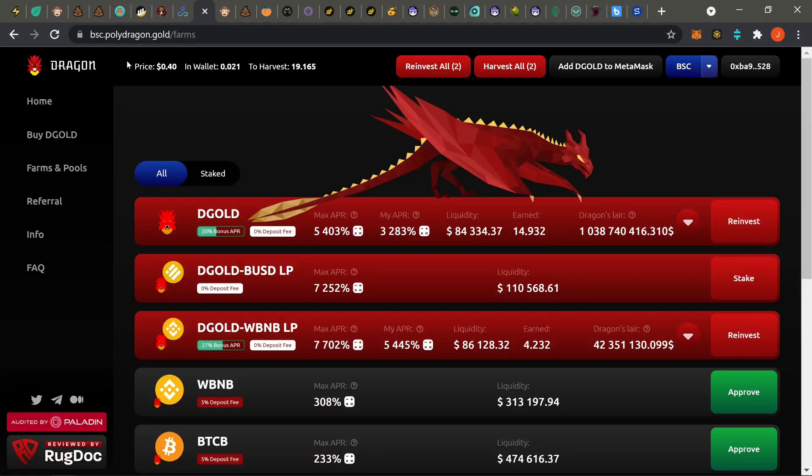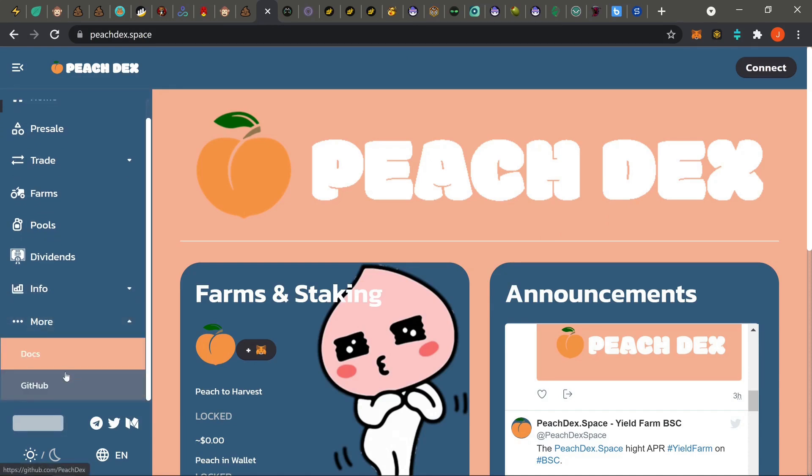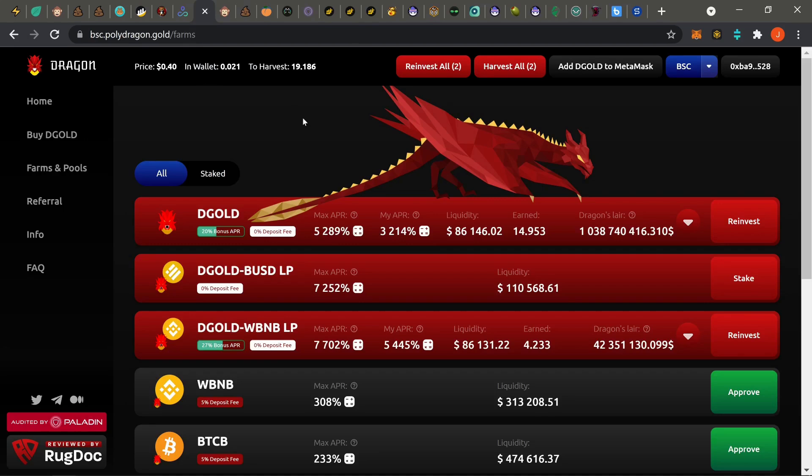On the BSC side, that's basically all you have. If you want to play around with a one-day shit farm, check out Peach Decks — but pay attention to the docs and make sure their audits are on point. If they never get a clean audit pass, move on. I would prefer you guys find an entry on Dragon or something, because at least you know they're not going to rug pull you.